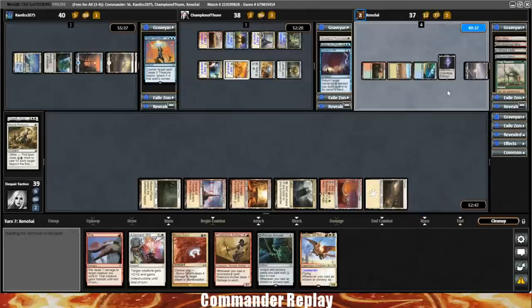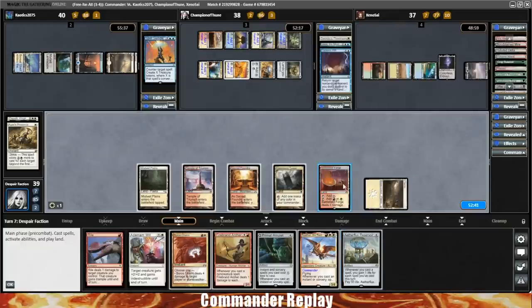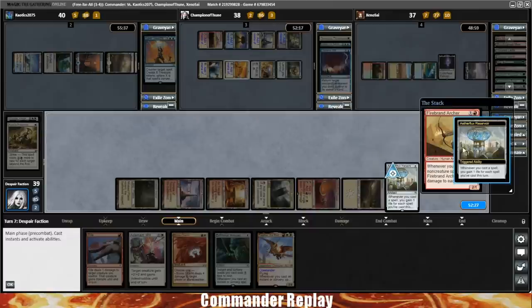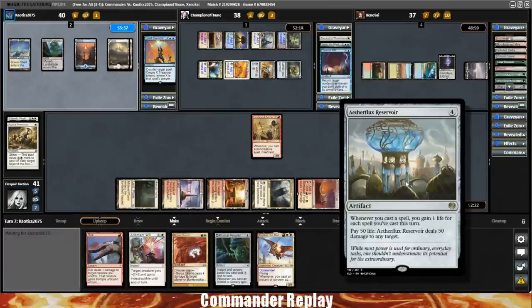There's an Eye of Ugin — might be seeing some big Eldrazi soon. I'd actually like to see a land off the top right here, really want to keep hitting those land drops. A Mana Crypt or Sol Ring would be even better. That brings it back to our turn. We draw an Aetherflux Reservoir — guess we play it. Might as well get it down now while it can't be countered. We'll put opponents to the test of whether they have Artifact Removal. We're at 41, so we're not too far away — just need to cast a couple spells and we'll be right in range.